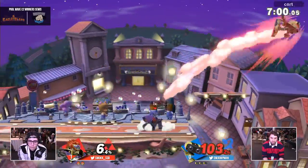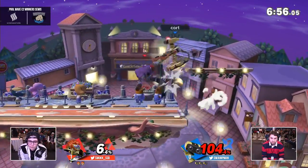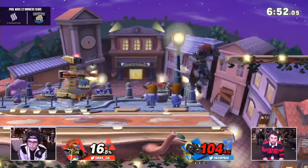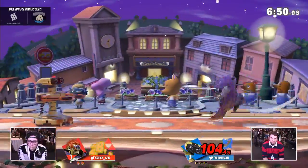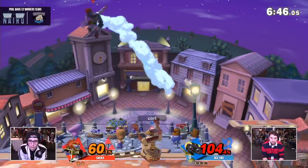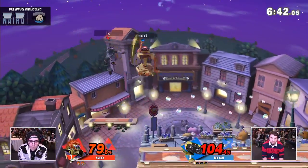Oh yeah! He timed it right with the invincibility. Good stuff to GWJ. It was an amazing play by him right there — his only option besides getting hit by the gyro was to up air the gyro away, and then all of a sudden as Ganondorf he has to up-B his way back. But this character has a down air that goes through the stage just like Falcon, so he really just put Ganondorf between a rock and a hard place.